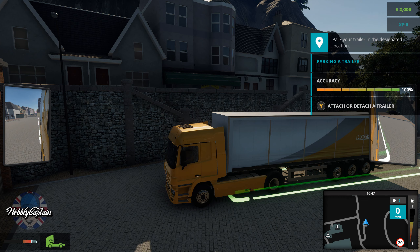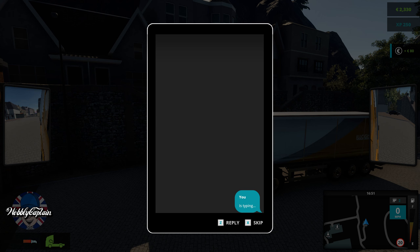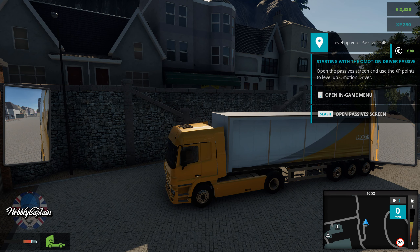Attach the trailer. We've just detached the trailer and we've come up with mission complete — 250 dollars or pounds XP rewards. There's a message saying I'm typing and I need to press the Z key.